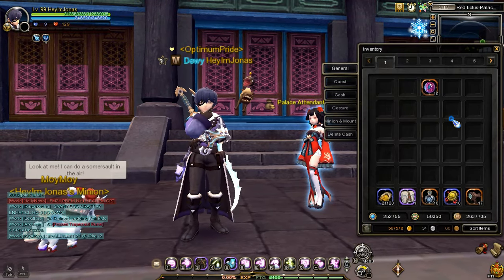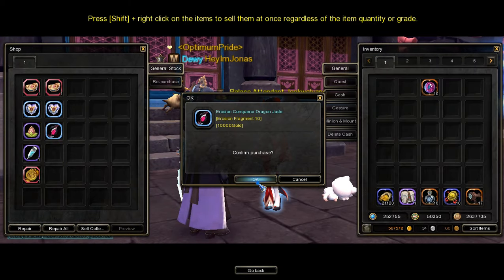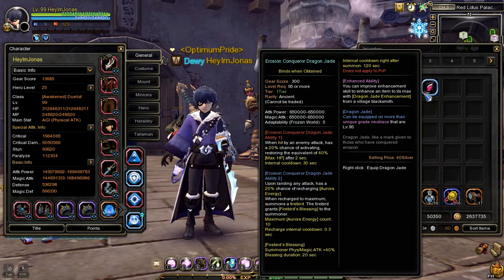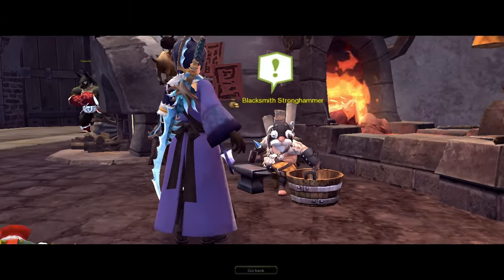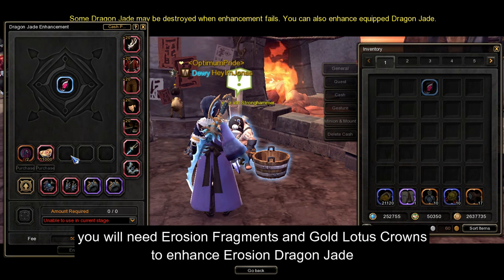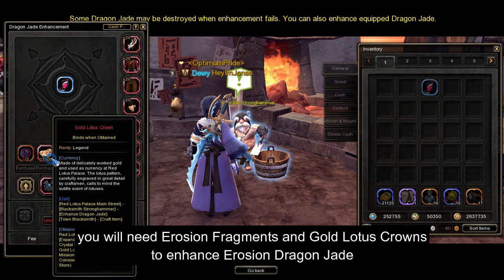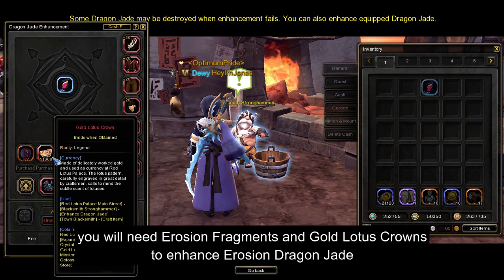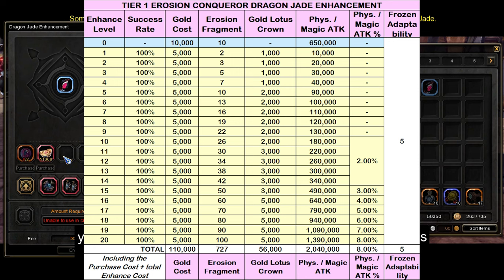Now that I have the required amount of Erosion Fragments and Gold, I will now buy the Erosion Dragon Jade in the shop. Now let's answer the next question: how do I enhance Erosion Dragon Jade? Enhancing Erosion Dragon Jade can be done via the Blacksmith NPC's Enhance Dragon Jade feature. To enhance it, you will need Erosion Fragments and also Gold Lotus Crowns. Here are the main sources where you can get Gold Lotus Crowns.